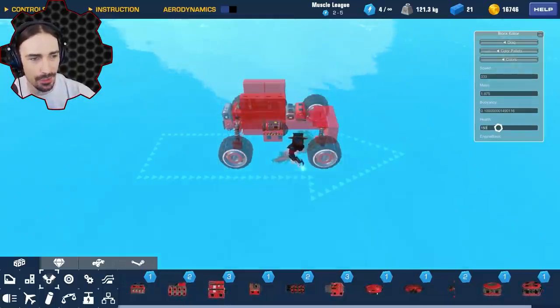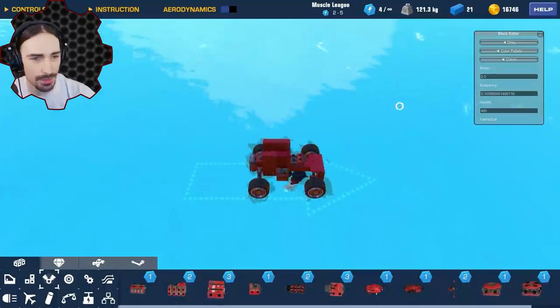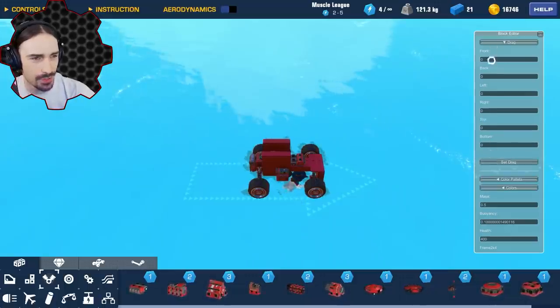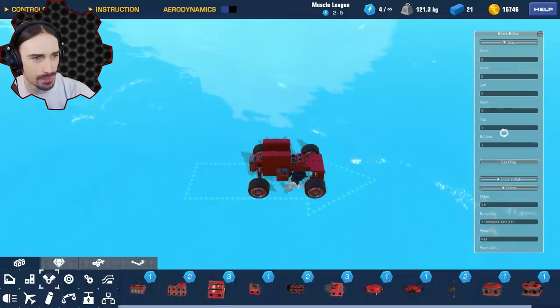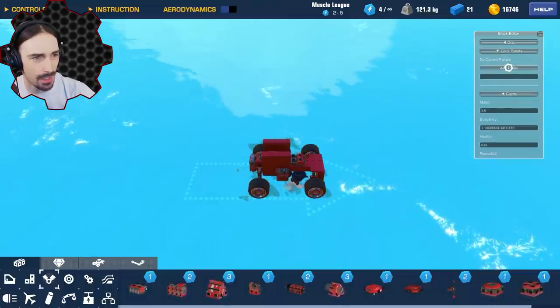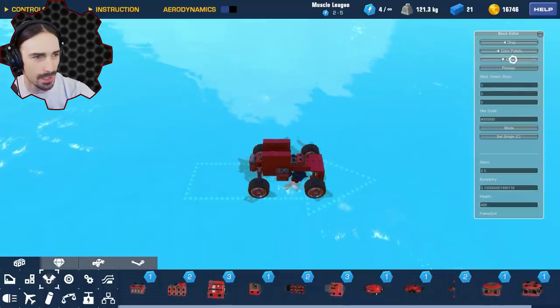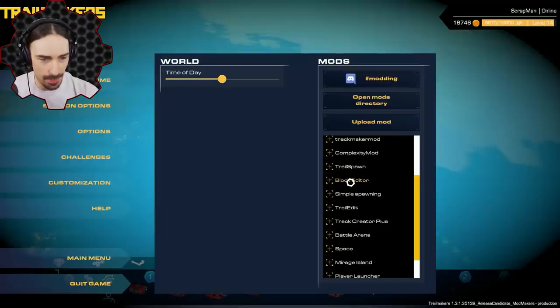There's likely a perfect buoyancy level where you're partly in the water and partly not, but that might be for another video. Beyond mass and buoyancy, the block editor also lets you set individual block health values and drag values — from the front, back, left, right, top, and bottom. It's actually really useful to know you have all those individual drag values. You can also set color palettes.